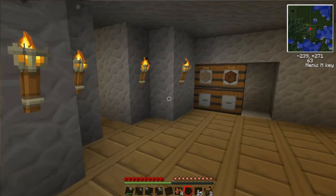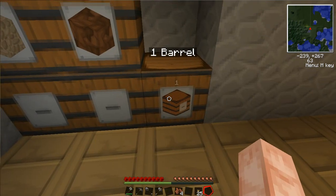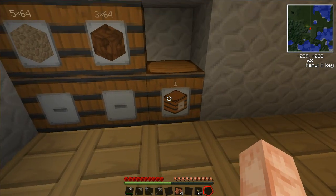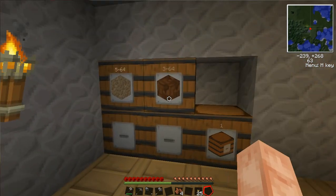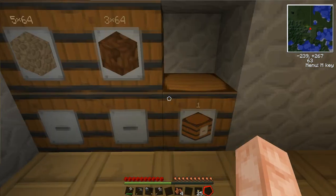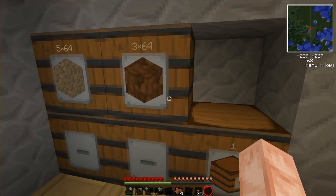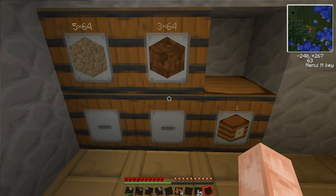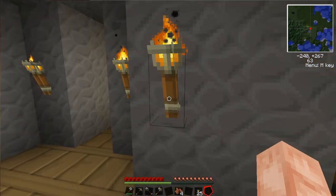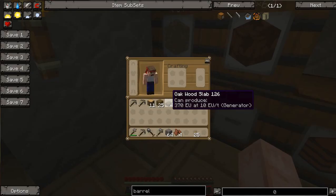Now, as you go through Minecraft, there are a couple things you'll build up enormous loads of — obviously you'll come across a lot of cobblestone while you're digging, and a lot of dirt. So let's say I'm tired of cobblestone and I don't want any more. I'm going to shove it all in this barrel. And then, for some reason, someday I'm like, I want my cobblestone back — so I walk over to my barrel and smack it, and it gives me one stack of cobblestone.